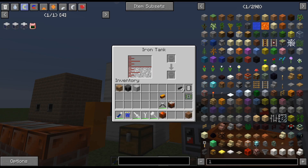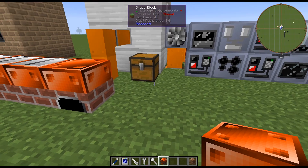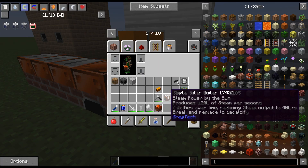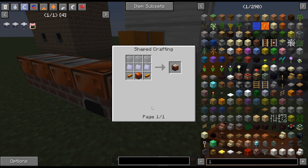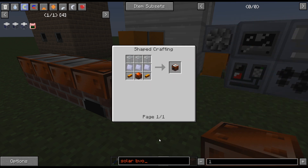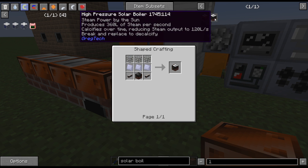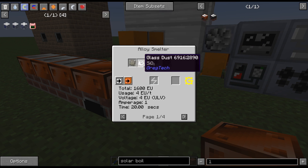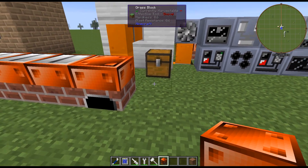By this point you might be noticing you're struggling a bit on steam, so we want to upgrade our steam production. One of the ways to do that, since we've now been to the Twilight Forest, is to craft up the solar boilers. They require silver and you have to get to the Twilight Forest before you can do that. There are also two versions — a regular and a high pressure version. The high pressure version is pretty easy to make except it requires a bit more advanced glass, so it's up to you what you want to do.